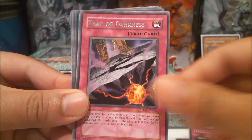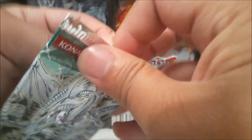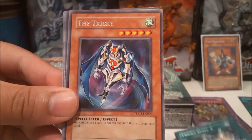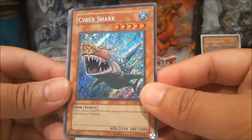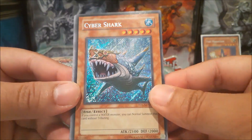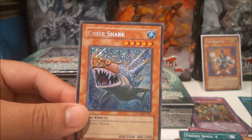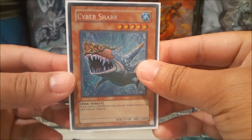All right, we have Trap of Darkness and Twin Shield Defender. This pack doesn't want to open! We got The Tricky and Tricky Spell. Oh, we got another secret rare — Cyber Shark! If you control a water monster, you can normal summon this card without tributing. Very interesting — a very classic old school secret rare. Not that great of a card, but that is awesome.